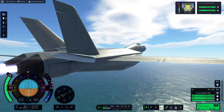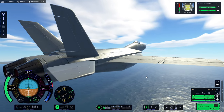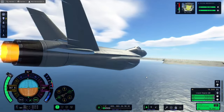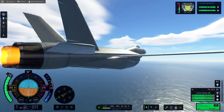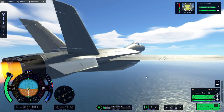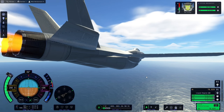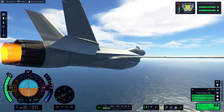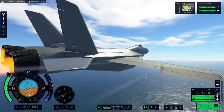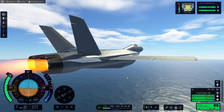Pressing T to disengage SAS confirms the nose starts to drop — which is less than ideal. Even with SAS on it's stable, but when we roll the nose moves down. We can fix this in flight using pitch trim: hold Alt and press S to pitch up, or W to pitch down, gradually balancing it. But I prefer to fix this properly in the VAB rather than relying on trim, so we'll note the issue and go back.